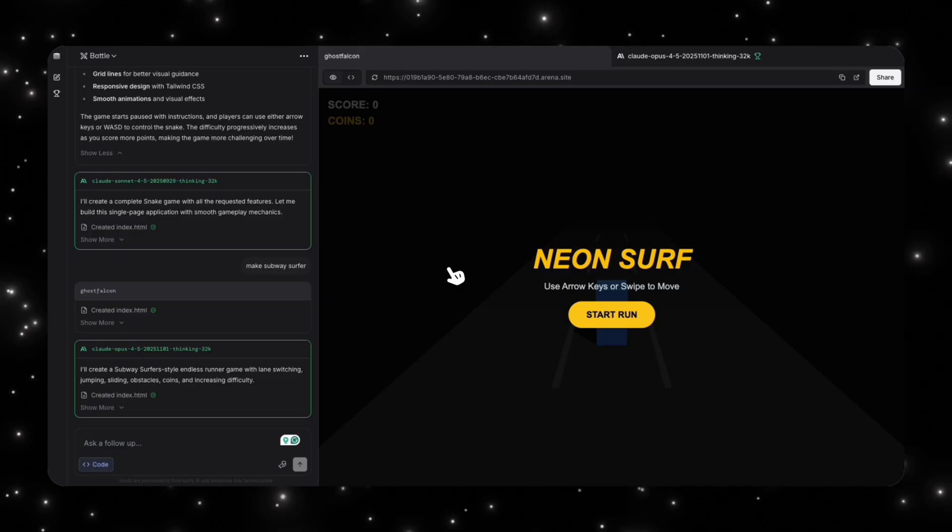On Lmarena, when you put two anonymous models against each other, you don't really know what model you're going to get, so I've had to give it multiple prompts to finally get the stealth models. What you're seeing right now is that I asked the model to create Subway Surfer, and I have two models that created some different outputs.